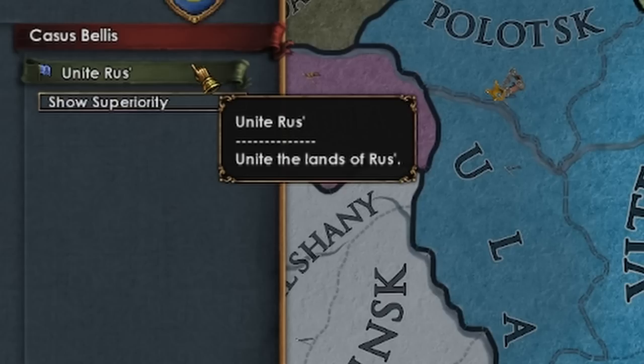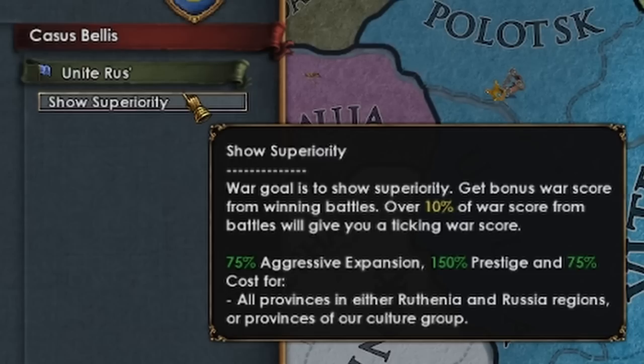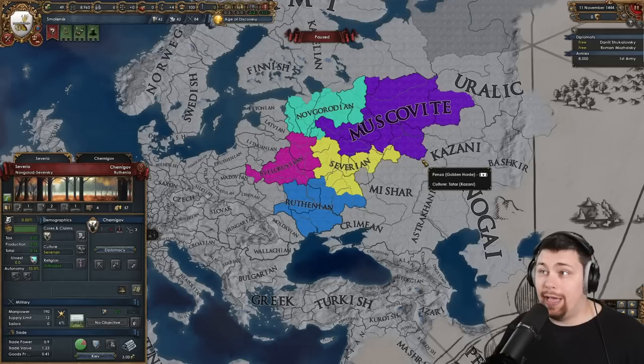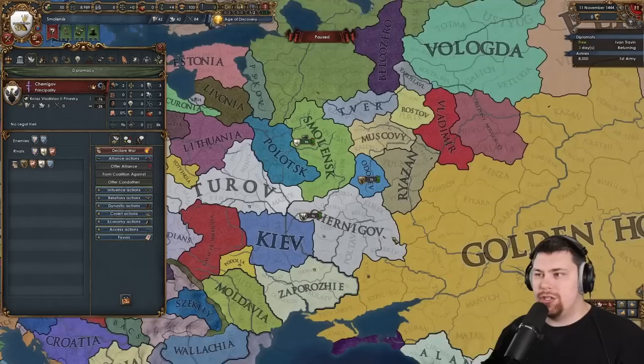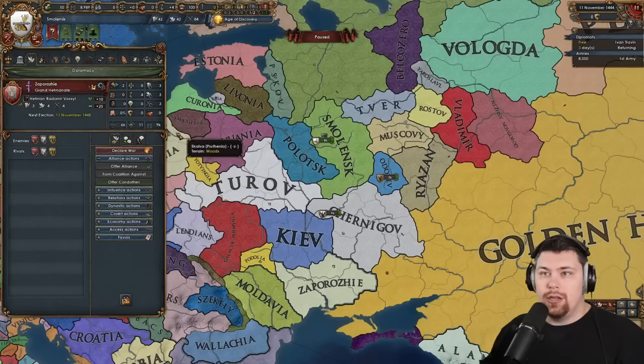Another new thing that was added is the Unite Rus Casus Belli, which gives us a 75% aggressive expansion cost for all provinces in Ruthenia, Russia regions, as well as provinces in our culture group — and our culture group is pretty big. So I think as long as we can avoid a hug box, we're going to be able to unite the Rus very quickly. Right off the rip, we can ally a big, strong Novgorod, which I happily will. That should keep us safe initially from getting ganged up on.